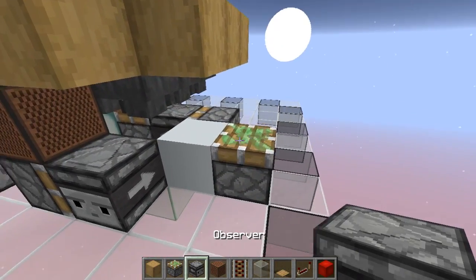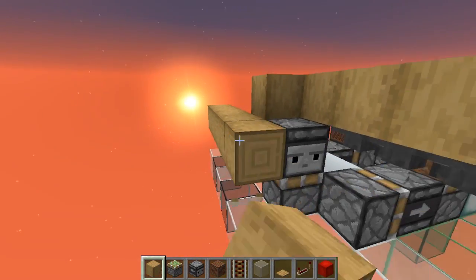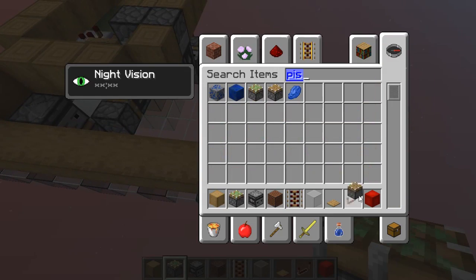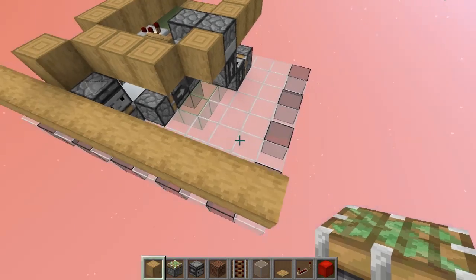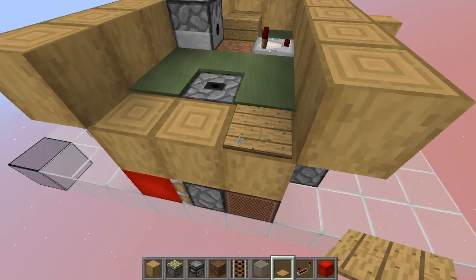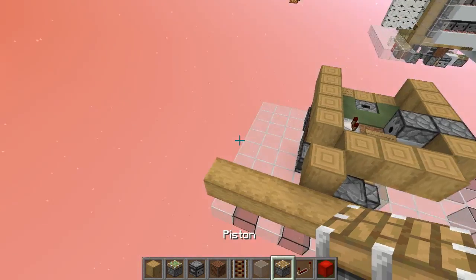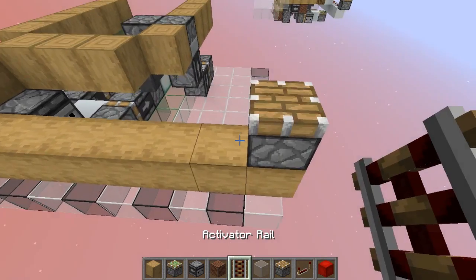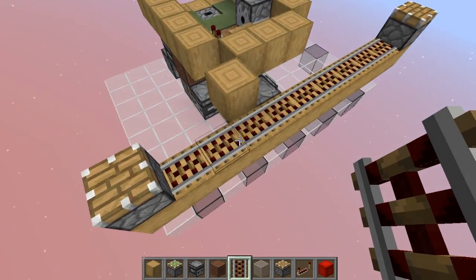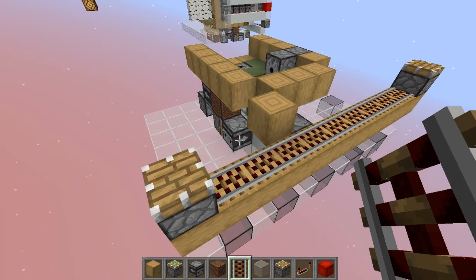I destroyed this block by accident, so let's place it back. Here you're going to have just a line of blocks all the way, or you can have regular pistons here. Let's place the pressure plate — this is your actual input, diagonal to this piston, and this is where everything starts. Here let's place our regular pistons, and a line of activator rails like this.